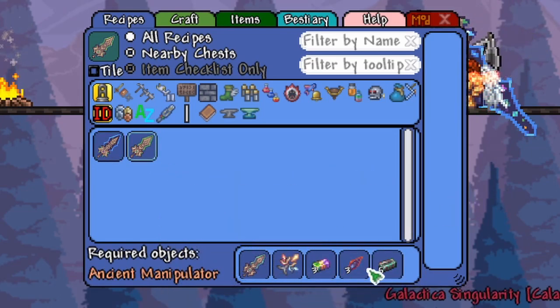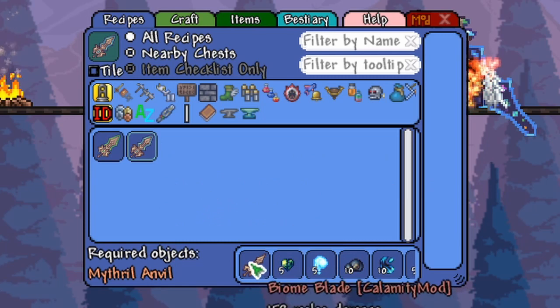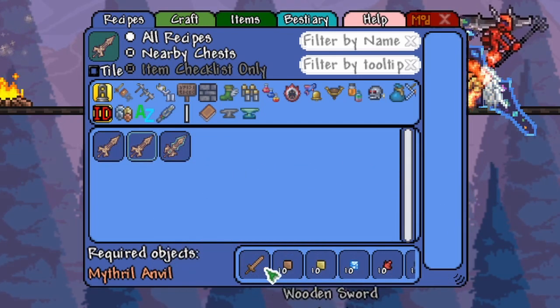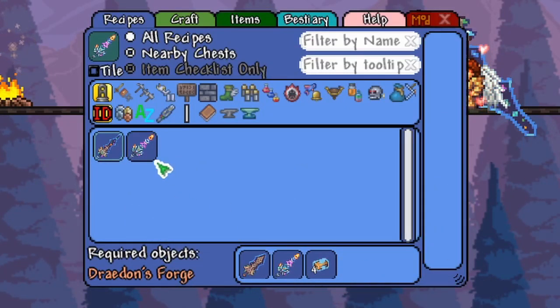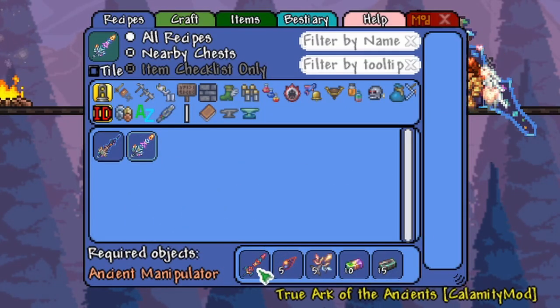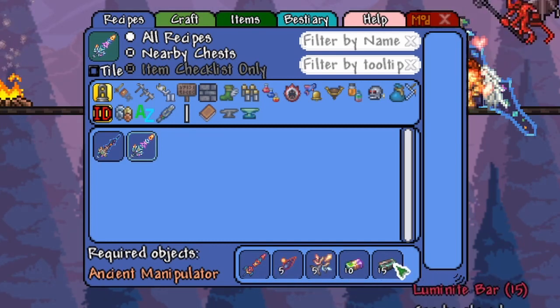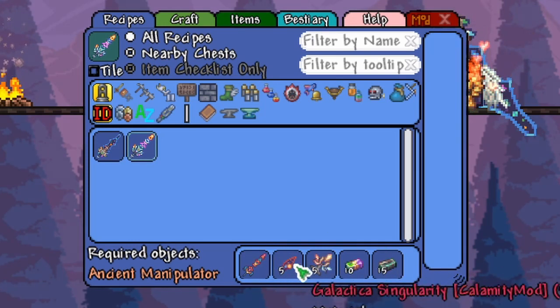And it keeps going back — you can basically go to True Biome Blade all the way to Biome Blade, and the Biome Blade you craft from a Wooden Sword. The other component is the Ark of the Elements, which you create by combining the True Ark of the Elements with some Luminite Bars of Light. These are all resources that you get post-Moon Lord.